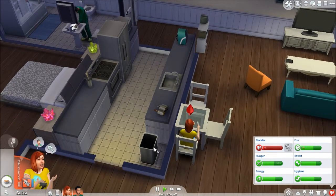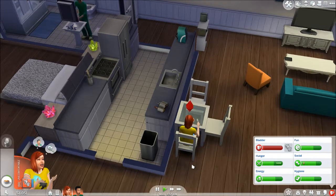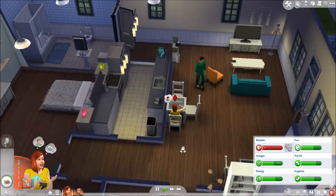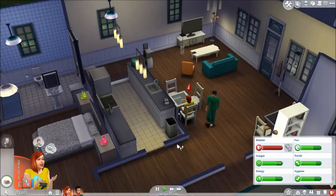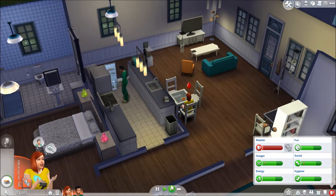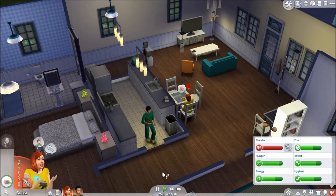As soon as she's done eating, I'll have her use the bathroom. Next time, I'm thinking we'll get her career bumped up — maybe by inviting some people over. Let's have a party next episode! We have everything for a successful party — we've got some money, we've got some things. We'll do that next time. Till we play next time — live, breathe, love and play the Sims. Bye guys!